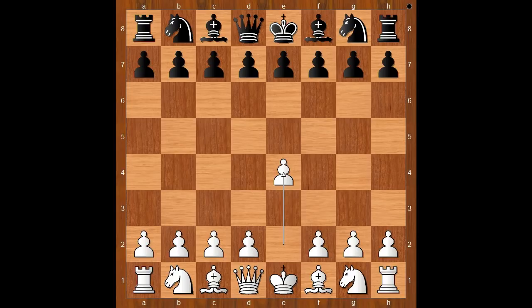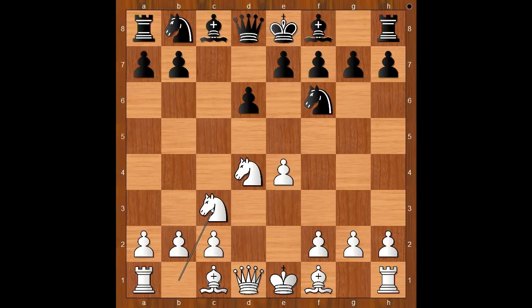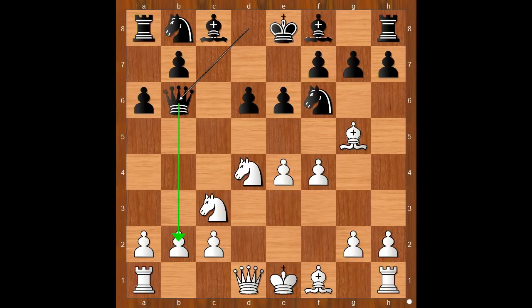Timur Rajabov had white pieces and he started with e4. Vishy Anand played c5, Nf3, d6, d4, cxd4, Nxd4, Nf6, Nc3, a6 — the Najdorf variation. White can play many different moves here. Rajabov played the most played move: Bg5, e6, f4, and now Qb6, attacking the pawn on b2. This is known as the poisoned pawn variation.